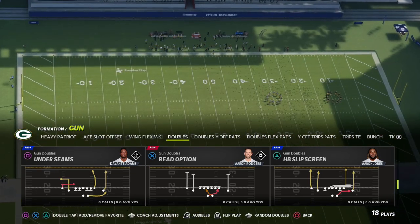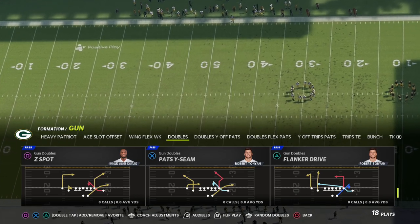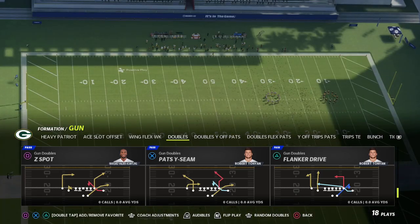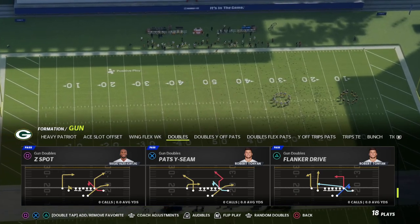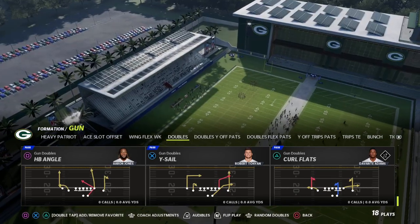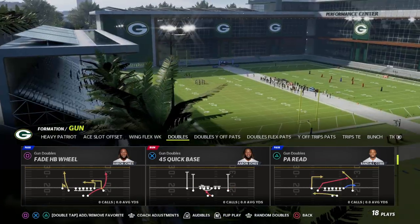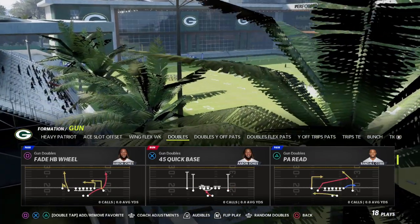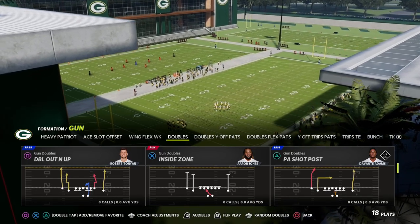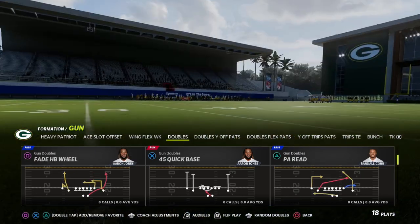The second most important thing is: do we have the critical things we need to beat man-to-man coverage? First is having a tight end and a running back — because they don't get jammed, and that is really important. The second thing is some type of smart-routed dig, crosser, or post routes that beat man-to-man, such as Double Out and Up and PA Shot Post, which is probably going to be our base play.